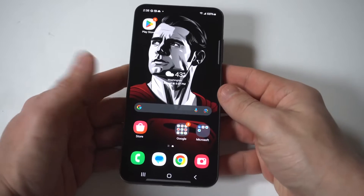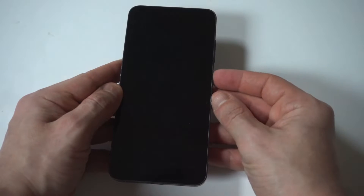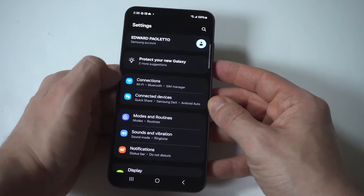I'm going to be showing you guys a cool trick where you can enable and disable text pop-up notifications on your Galaxy S24. To be honest with you guys, these types of things annoy me a lot, and if you're watching this, they probably annoy you too.